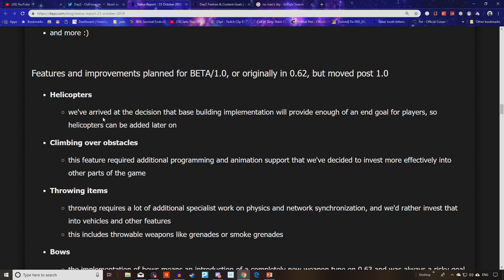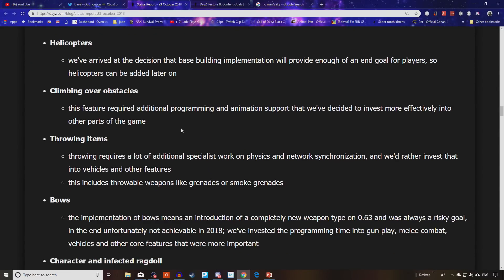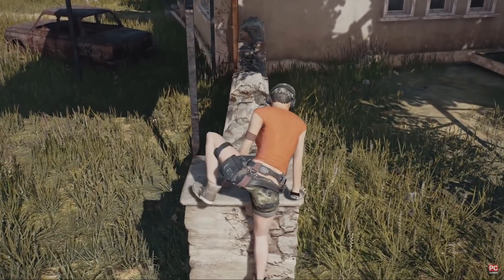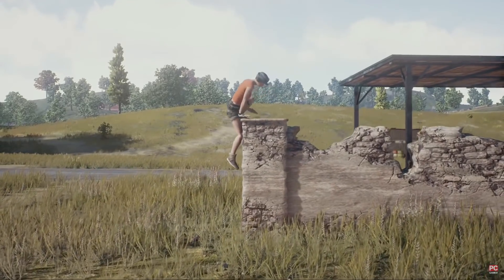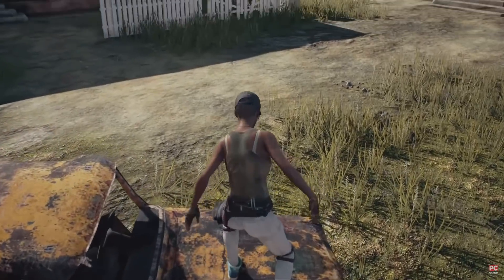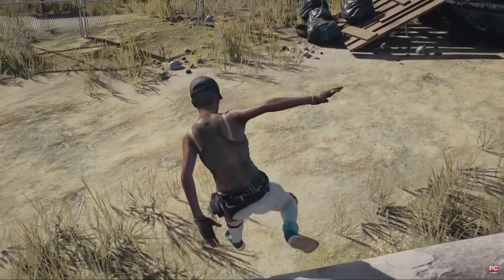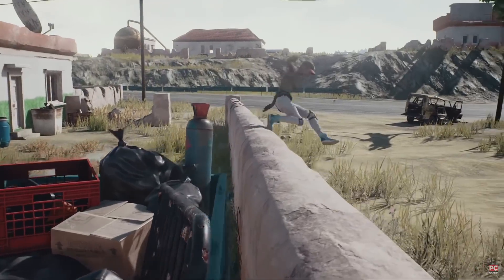Helicopters are not going to be put in for the beta 1.0 release. It will come, but sometime after full release. Base building is really meant to be the end goal for players, so helicopters will be added as a new feature later. Climbing over obstacles also won't make it — this feature requires additional programming and animation support that they've decided to invest more effectively into other parts of the game. It seems odd when you play Battle Royale games like PUBG where characters can easily climb over walls, but those games use heavy-duty assets bought from Unreal Engine. When you've got to build animations completely from scratch using your own engine, it's a whole different challenge.